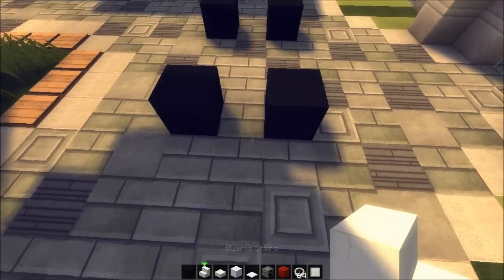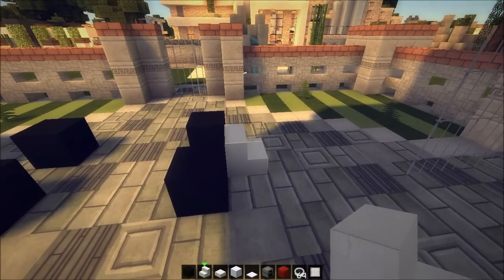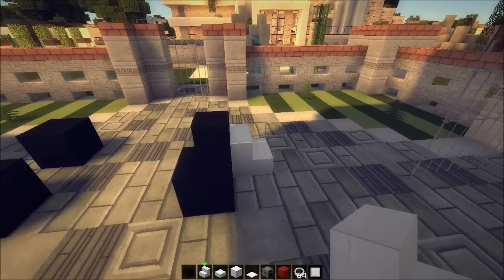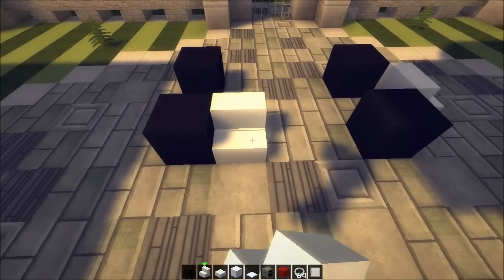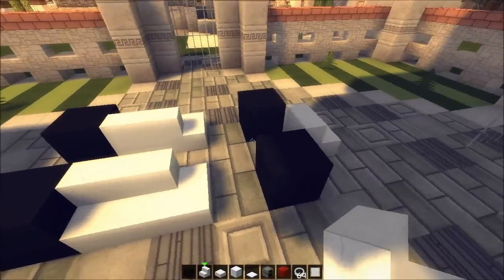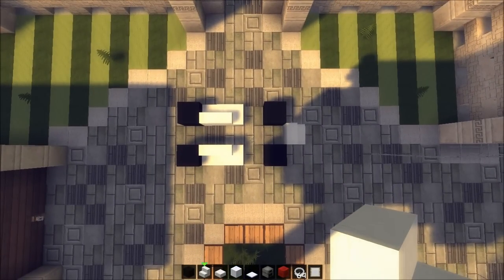Quartz — first one will be placed here. For Xbox people who don't have quartz, use something else, maybe spruce wood or whatnot. It's gonna look amazing anyways. Next step is to place stairs like this on the sides. Now we got this little shape, and from above it looks like this. You can't fail this — it's impossible.